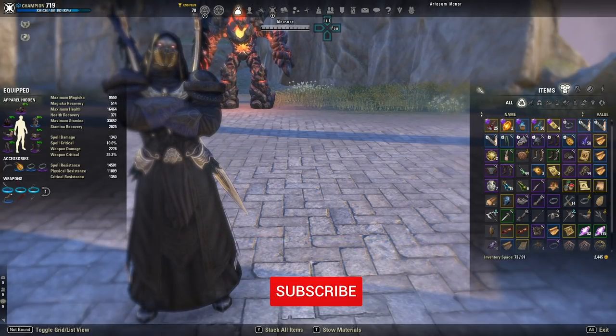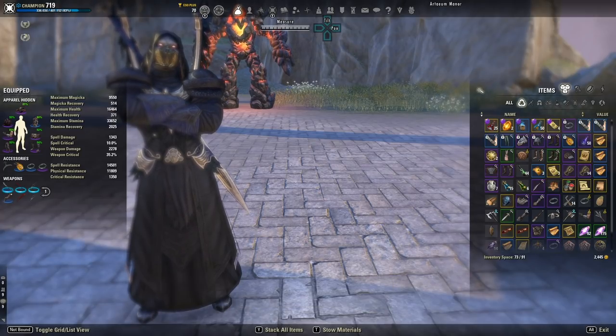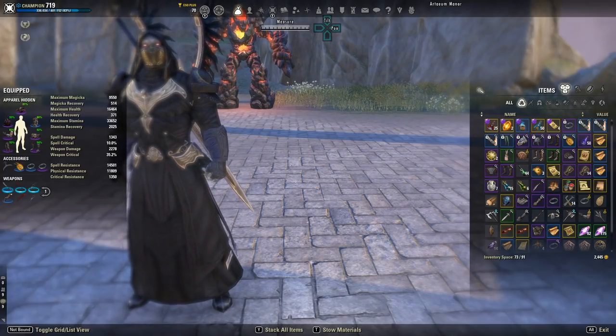I released an animation canceling guide last Friday, so I thought for my first three beginner role guides I would go over the DPS one first since animation canceling is important for DPS and it's fresh on your mind. That video is linked in the description. So again, we're going to cover what DPS is in ESO, the role's responsibilities, strategies and tips, setting up your bar, synergies, executes, and beginner sets. Timestamps are available in the description.